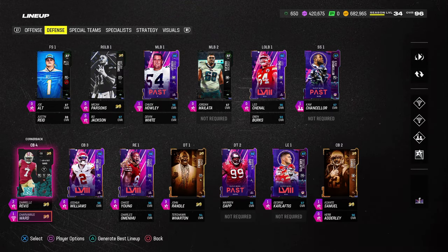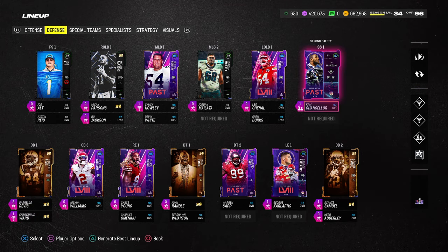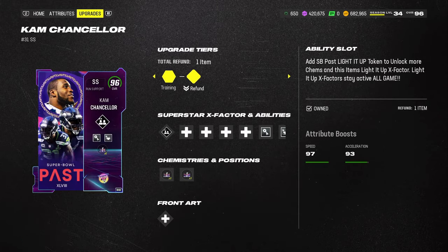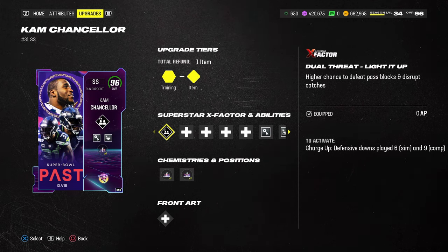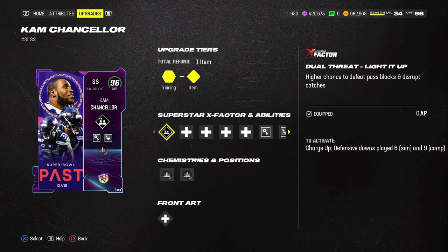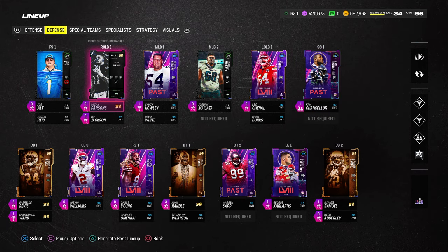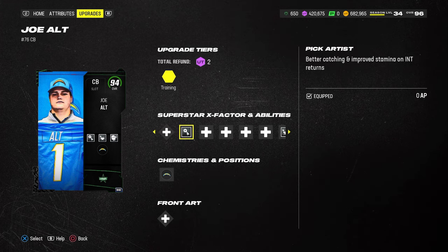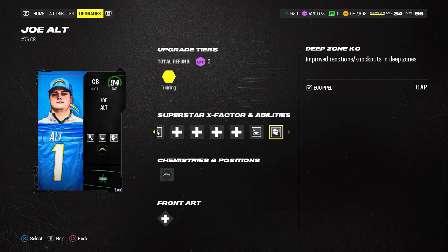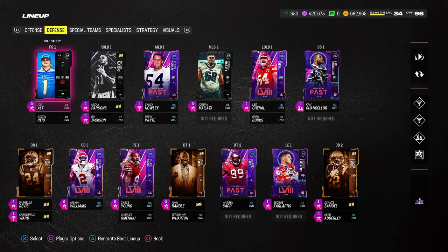Those are the main must-have cards — everything else is up to you. I have the 70 out of 70 Super Bowl theme team, so Cam Chancellor deserves to be played with his dual threat lit up. This allows him to get all KOs for both man and zone coverage. If you're not able to do pre-lits, get any safety that has deep zone and mid zone — that will be perfectly fine. I also have Joe Ault with deep zone KO, mid zone KO, and Pick Artist.